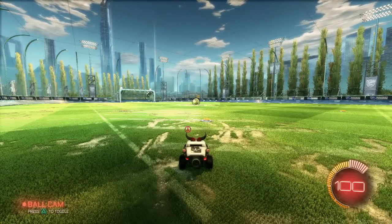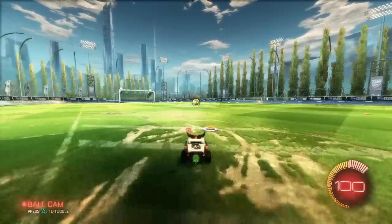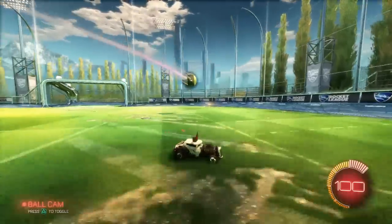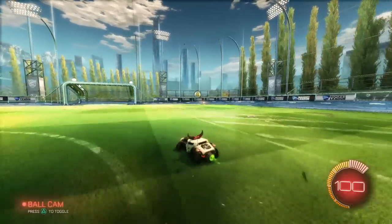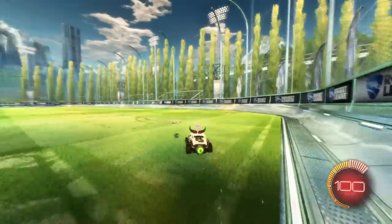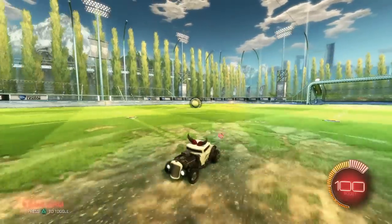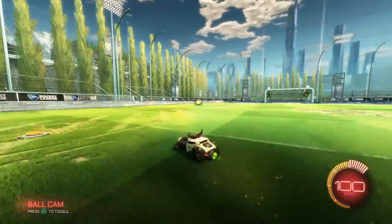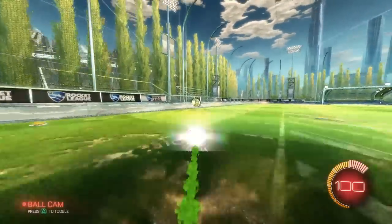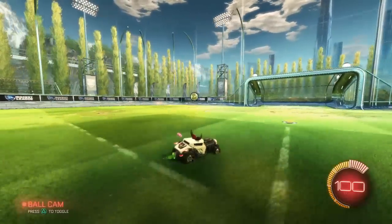Tip number one is a really simple one about the ball cam. Press triangle to turn the ball cam on and off. Once it's on, the camera will follow the ball instead of the car, which makes it much easier to locate the ball and stops you from driving into the corner and panicking. The only time I generally turn the ball cam off is if the ball is directly above me and I can't see it, or if I need to refill my boost — turn it off quickly, refill my boost, ball cam back on, and go for it.